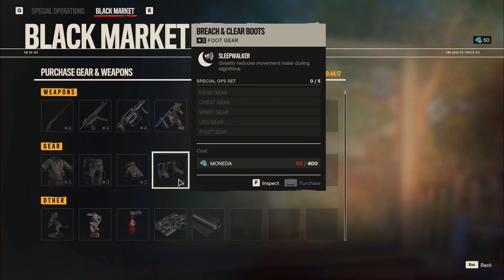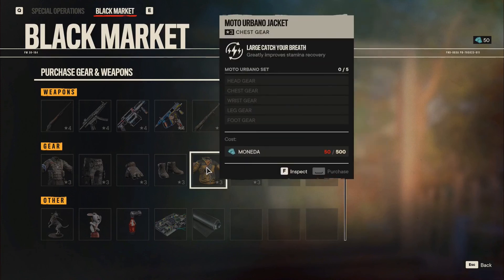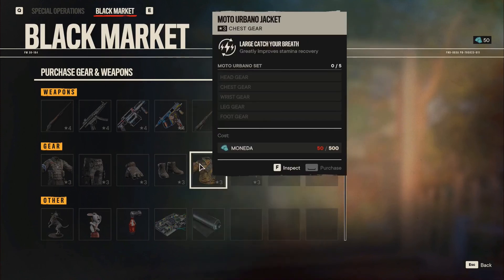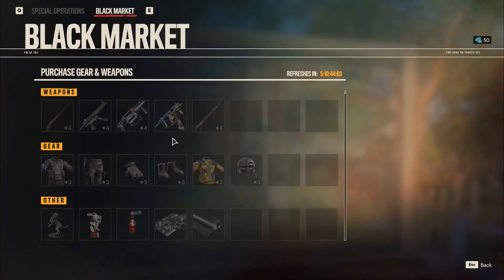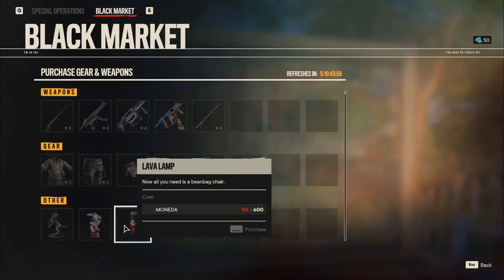The Breach and Clear boots greatly reduce movement speed, so be aware of that. There's also the Moto Urbano jacket and the Breach and Clear headset, making this almost a complete set. Beyond that you have options for adding industrial circuits and industrial composite to your car or other gear slots.